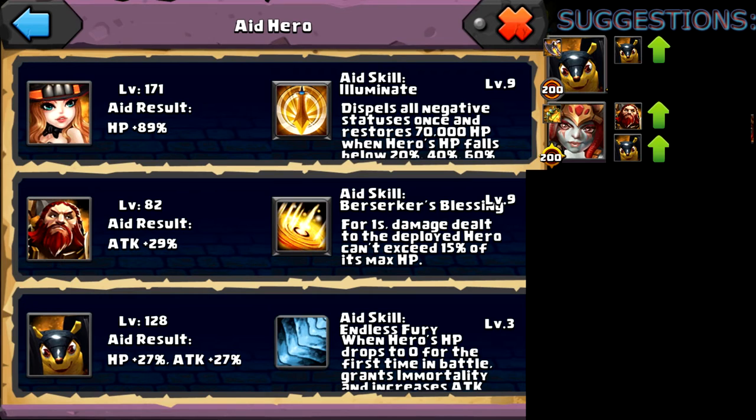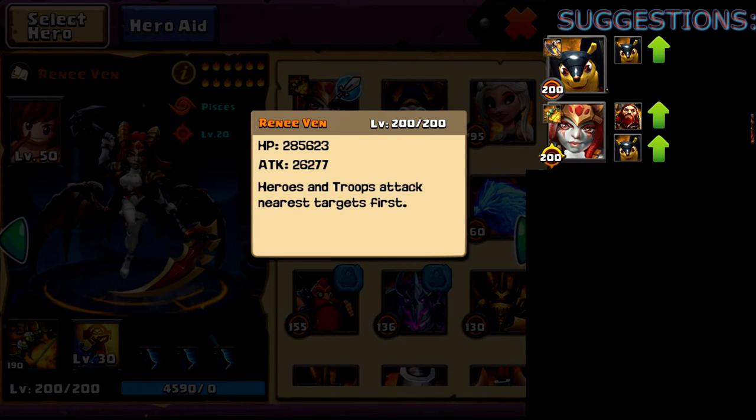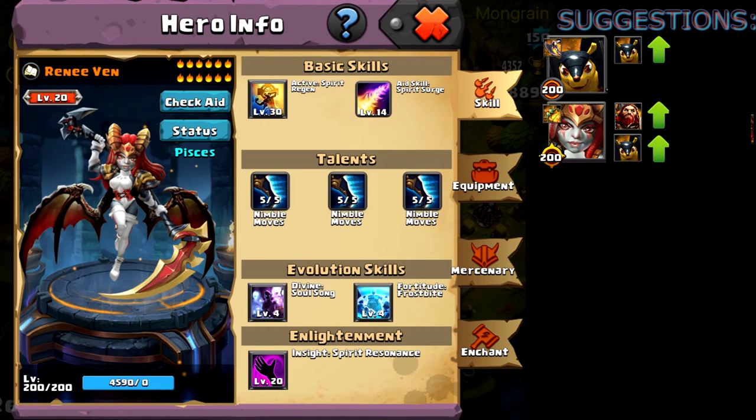Now let's jump over to her enchants. A little bit is set into attack, and the rest is set into dodge rate. Her HP is 285,000 and attack is 26,000, so it's looking pretty good on its own for HP values. Since you do have three dodge talents on her, I would recommend putting a heart on her, which will help with the dodge aspect — especially since you've specced into dodge rate enchants as well. That will go ahead and keep her alive.